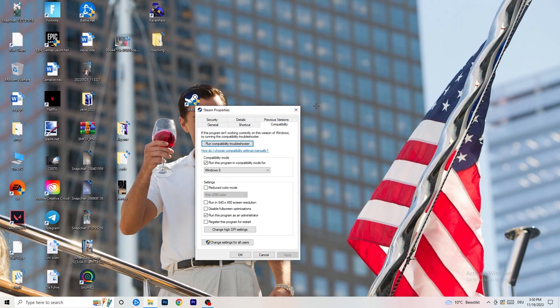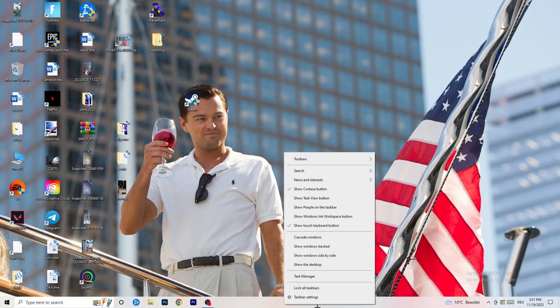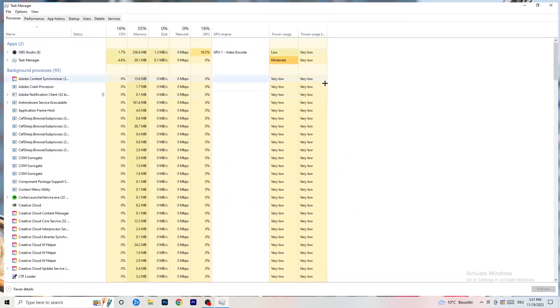Copy the same compatibility settings to your in-game shortcut as well. Next, navigate to the taskbar at the bottom of your screen, right click it, and click on Task Manager.